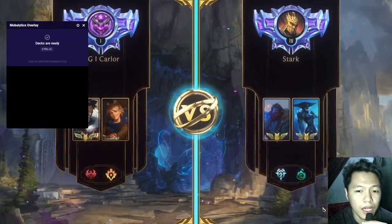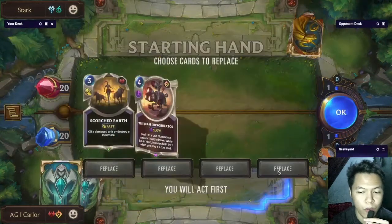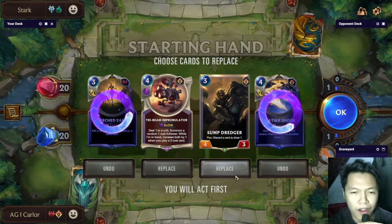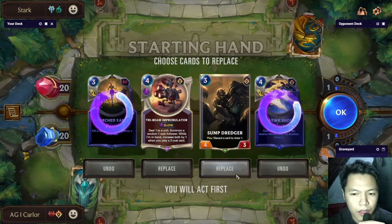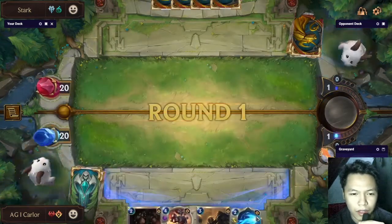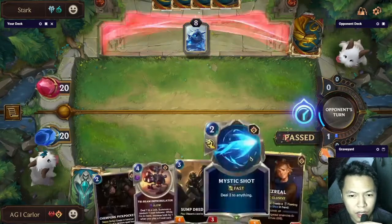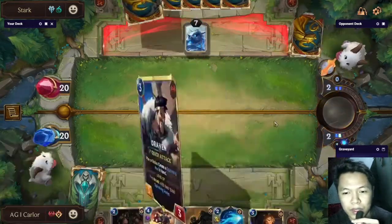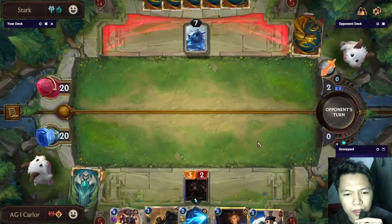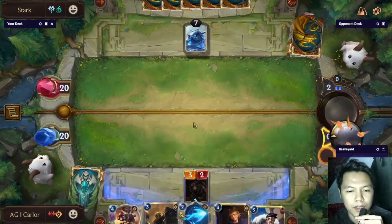We're up against Lissandra Trundle — this deck is the reason I stopped playing TF Fizz because it's very hard to play against. They have Avalanche, Blighted Ravine, and Ice Shard — all the ways to kill a TF Fizz deck. If this Champ Punk Pickpocket connects this could be insane, so I will open attack with it because the value is so good.